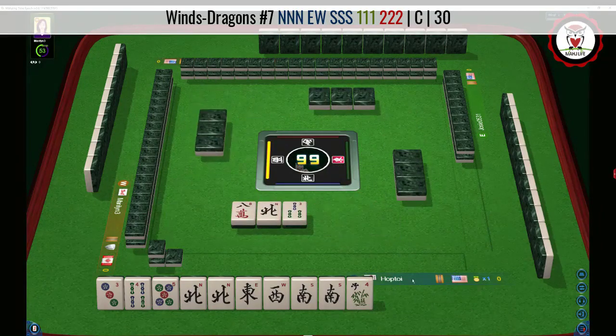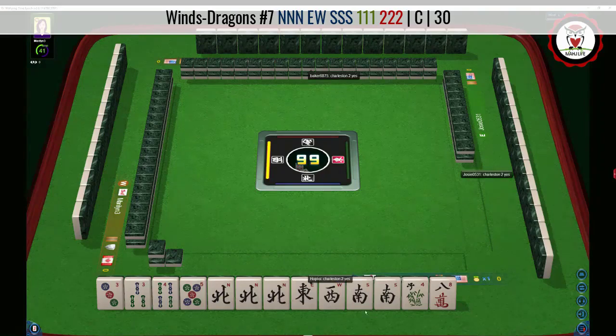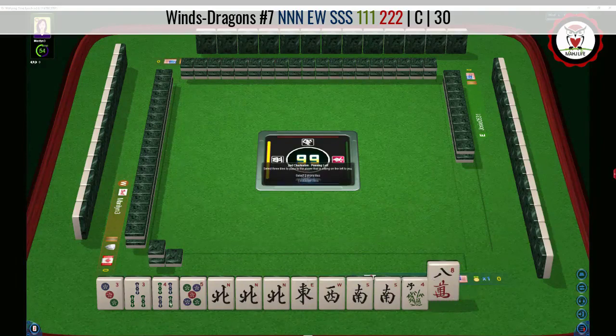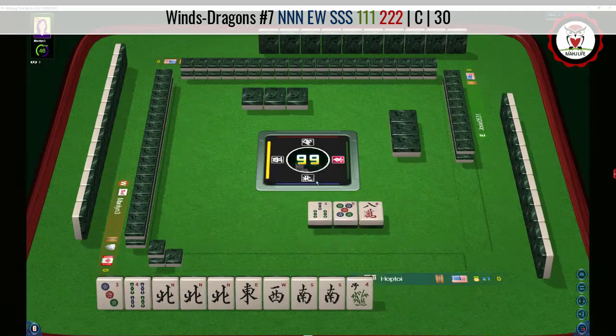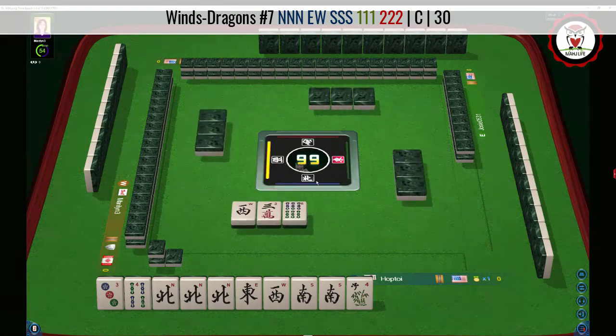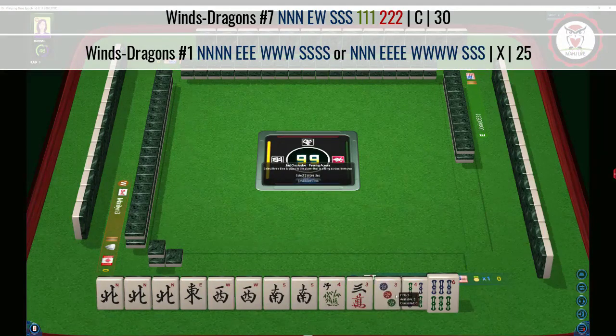We got a North and a three, but this three is not the right suit — we need mixed suits. We definitely want to keep going. So we have news pung, North pair, South. Let's let the East go, the three bam, and the five dot. We could still maybe try for the concealed hand. We got another West — I think we should play all winds. This way we can pass safely; otherwise we'd have to discard a wind. I think we should leverage the winds.